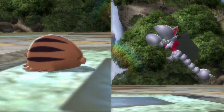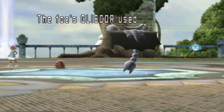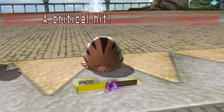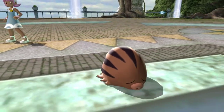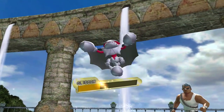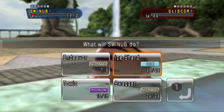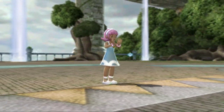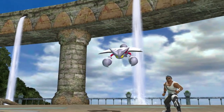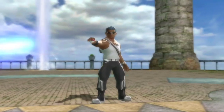Swinub goes next — who can actually hit the Glaceon 4 times super effectively, but it's not going to do much. Poison Jab — just don't poison me. Critical Hit, I'm fine with that. The crit is actually good to make sure I get to 1 HP. 4 times super effective, 1 damage — enough to take you out. Swinub goes 3 out of 3.